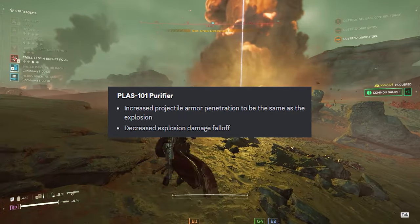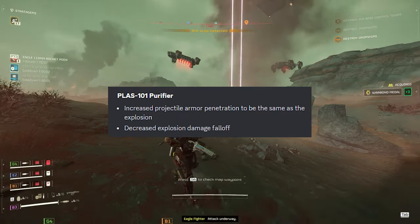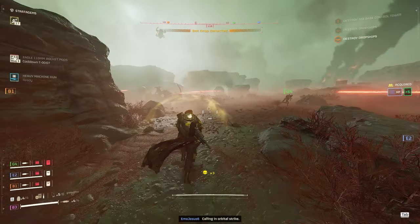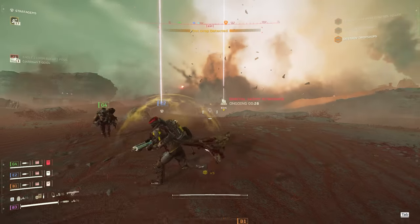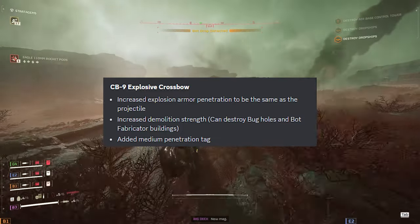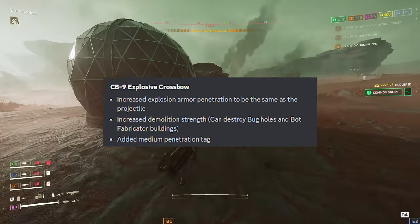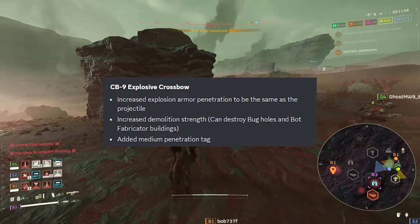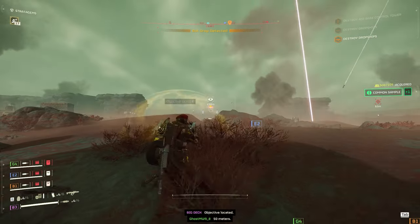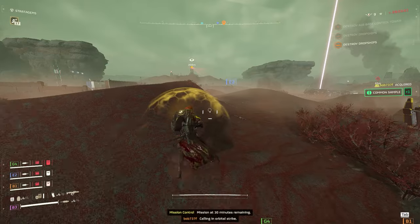The Plast-101 Purifier — which I also criticized — now has increased projectile armor penetration to match the explosion, and decreased explosion damage falloff. I tried it and the charge time is still kind of a bummer, but shooting at the ground is now much more consistent. The CB-9 explosive crossbow gets increased explosion armor penetration to match the projectile, increased demolition strength, can now destroy bug holes and bot fabricator buildings, and has added medium armor penetration. That increased demolition strength brings it on par with the leaks — great addition.